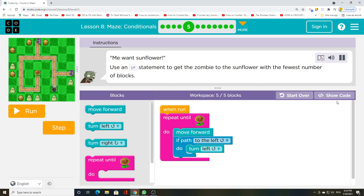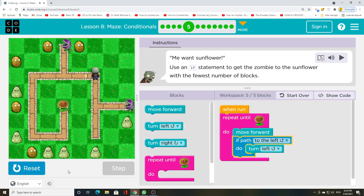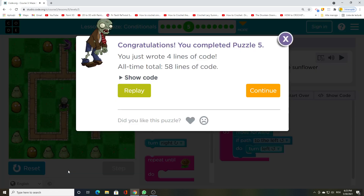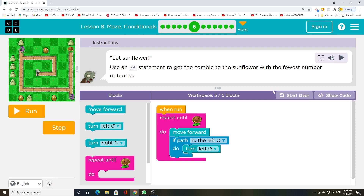Me want sunflower. Use an if-statement to get the zombie to the sunflower with the fewest number of blocks. Eat sunflower. Use an if-statement to get the zombie to the sunflower with the fewest number of blocks.